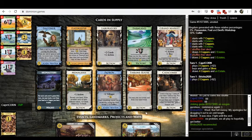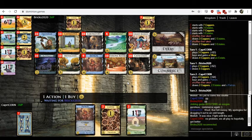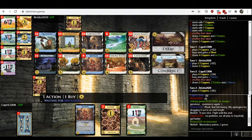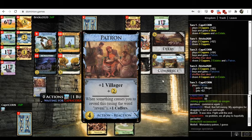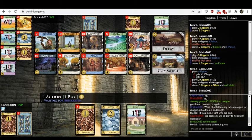I think only Menagerie can reveal things. So I would think you want to trash with Monastery and then build a deck that plays a bunch of Menageries and Patrons — add some Grand Markets for plus buy, and some Throne Rooms and a laboratory or two. That's going to be incredibly strong. You should definitely be able to draw your deck pretty early. Bricks has the 2-5 split, which is phenomenal — Monastery Falconer would be great, Monastery Laboratory would be great. For the 4-3 split, I'm thinking Patron Monastery. If you build up some villagers early by playing Patron solo, you could justify adding Catacombs as your first draw card and just burn off those villagers.